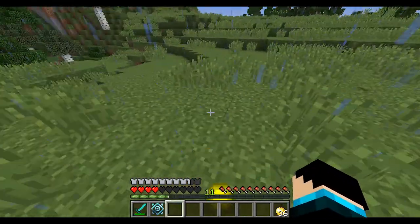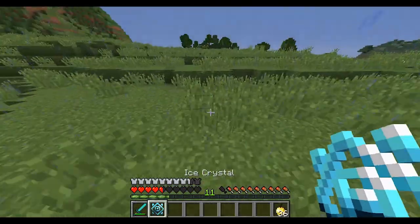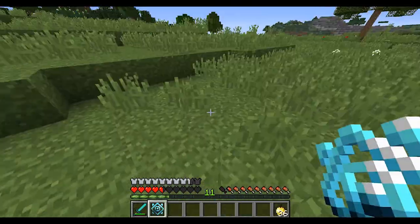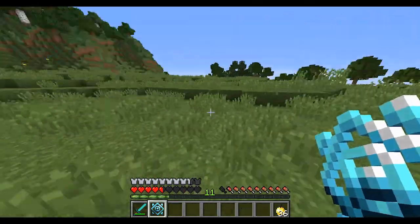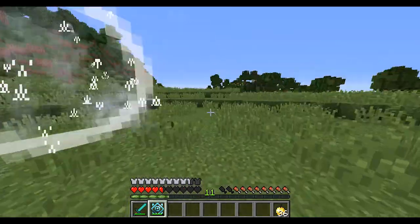He dropped the thing that was in his mouth. What's this? Of course it's raining — rain covered the drop. It's called an ice crystal! No way — that's so cool. That sound effect too!